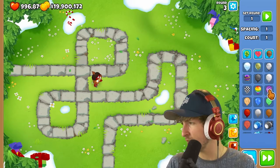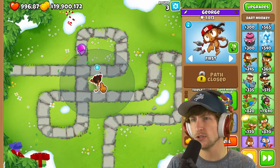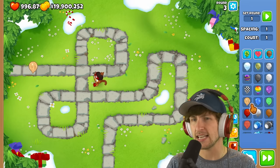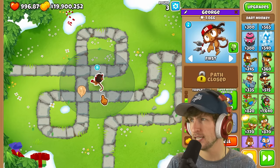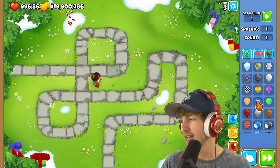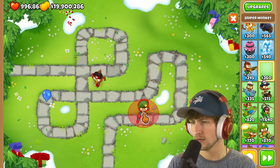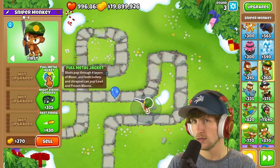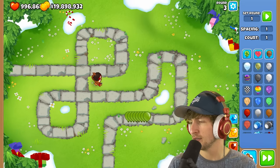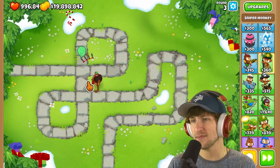It looks like we have crystal balloons coming up next. A purple crystal has a pink balloon in it — that's pretty cool. A yellow crystal has two energy balloons in it. A blue crystal is immune to primary. The next one is immune to military.